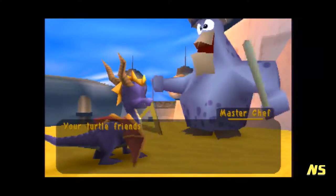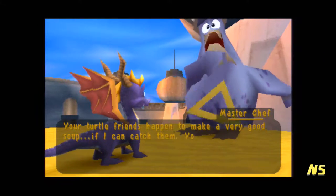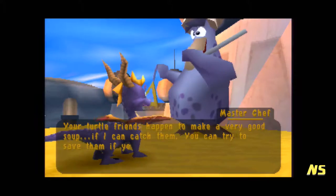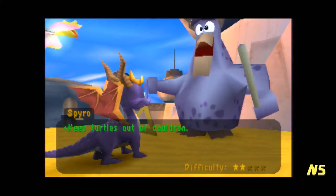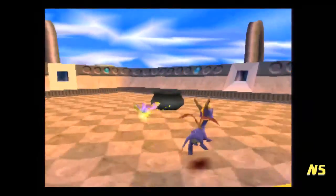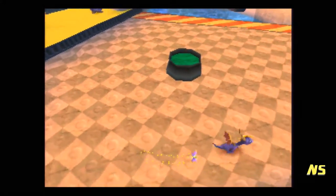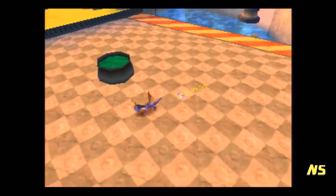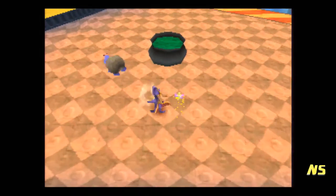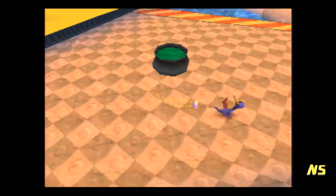Your turtle friends happen to make a very good soup. If I can catch them, you can try to save them if you like, but I'm feeling awfully hungry. Okay, Master Chef — difficulty two. I don't know what you're cooking in that turtle soup, but it kind of makes me want soup of some kind — not turtle soup. I don't even know what a turtle tastes like. I know you can eat turtle, but if it's not cooked properly, you can easily get salmonella food poisoning.